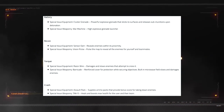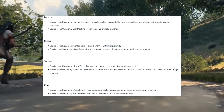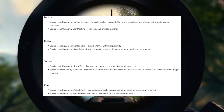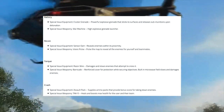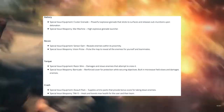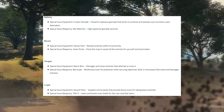Recon's special issue equipment is sensor darts — reveals enemies within proximity. That's pretty cool, something we haven't seen before. Their special issue weaponry is Vision Pulse, a pulse that maps to reveal all enemies for yourself and teammates, which is really dope. These darts seem really interesting — I'm wondering if we shoot the dart near an enemy if they'll show up on the map, or if we're not in that area, whether they still appear on our map. That way we can map out areas as well as use our Vision Pulse to have a tactical advantage.